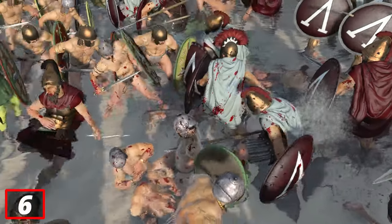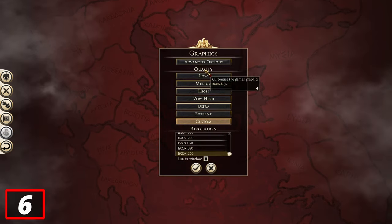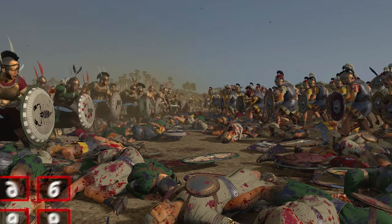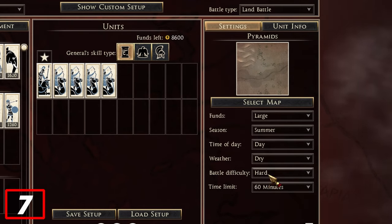Another fact that new players on ultra funds need to understand is that you got to start with putting your graphics at ultra low. If every new player does this, that will decrease the lag in games by like 50%. And if you're going to play multiplayer battles, put the battle difficulty at normal.